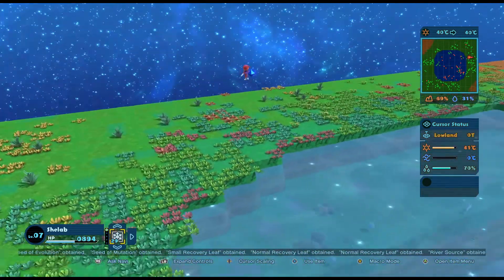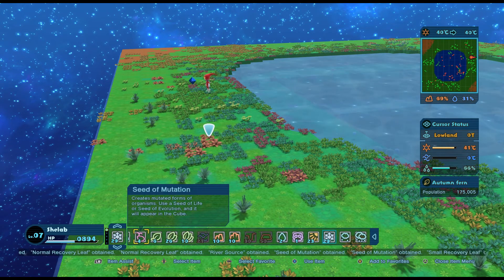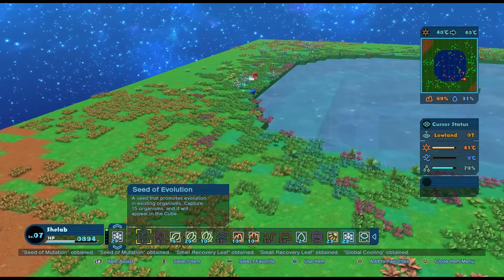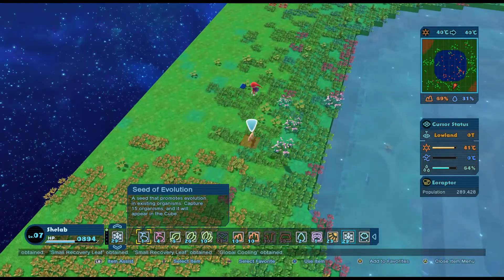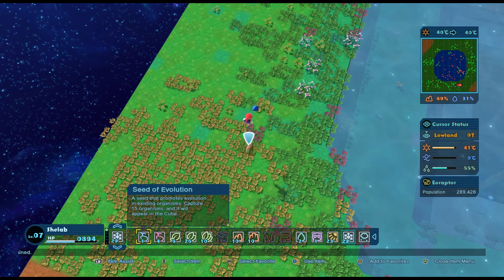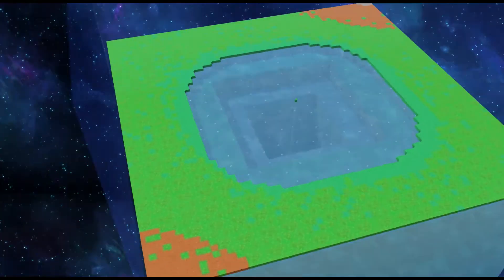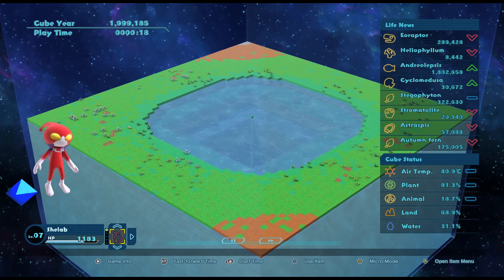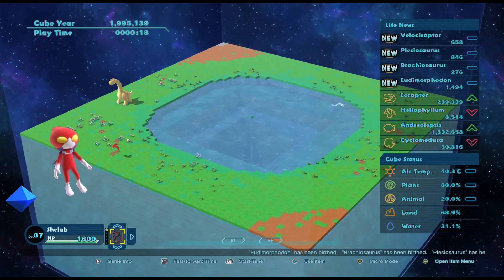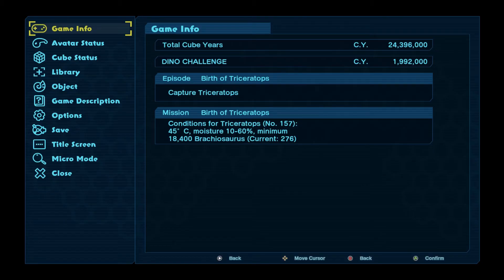I'll use the seed of evolution on the Eoraptor and see what we get. I'll force the issue a little bit - even if I get that I've got a seed of mutation I can use as well. Wait for him to stop. We've evolved him now, so let's get back out and see if that speeds things along. Yes - now all the dinosaurs have suddenly spawned! Including Plesiosaur! But not Triceratops. It's 45 degrees.